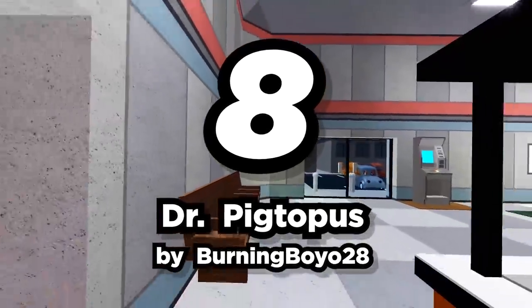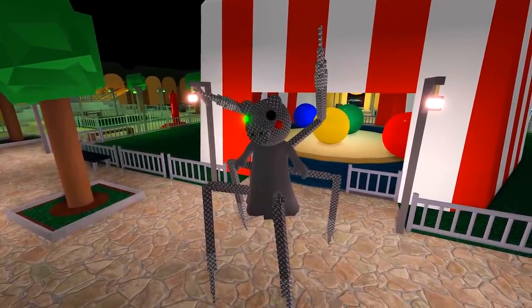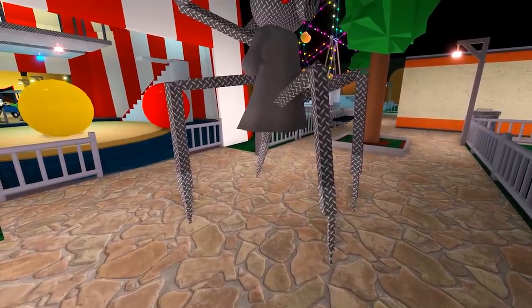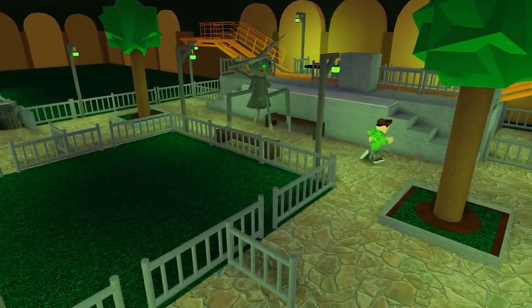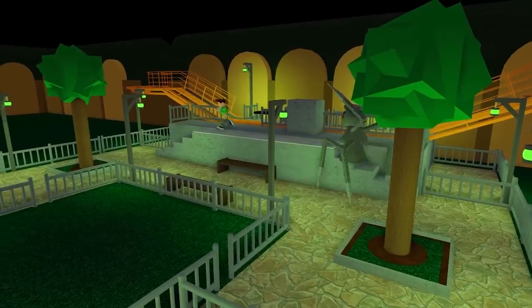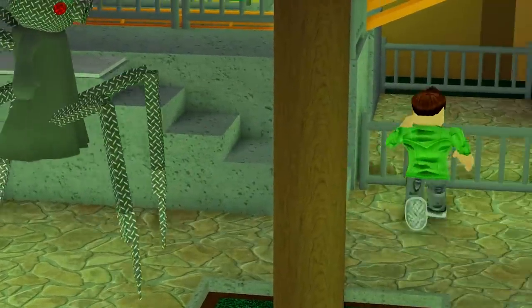Number eight: Dr. Pictopus by BurningBoyo28. Dr. Pictopus is a giant Piggy who doesn't just run along the ground like a normal Piggy, but instead will float in the air, being carried by her six robotic legs. Wait, don't octopuses have eight arms? Whatever — the point is, it's scary!